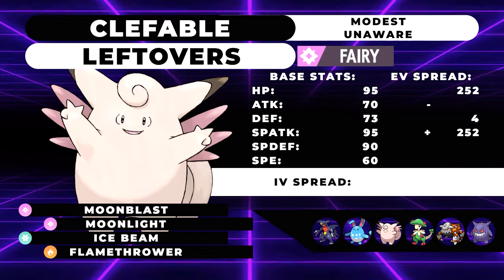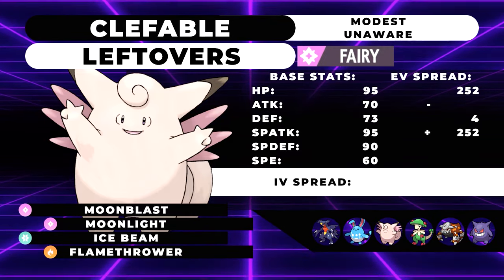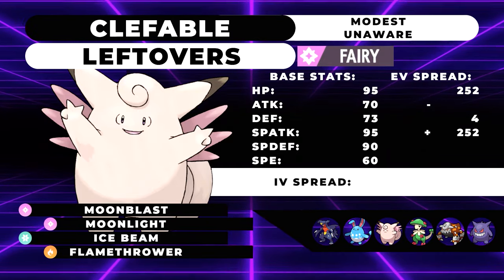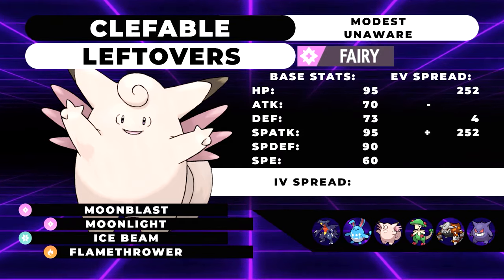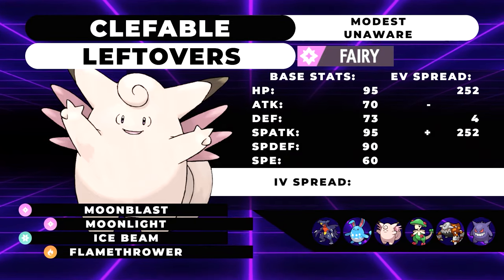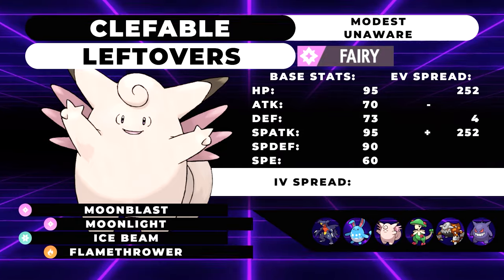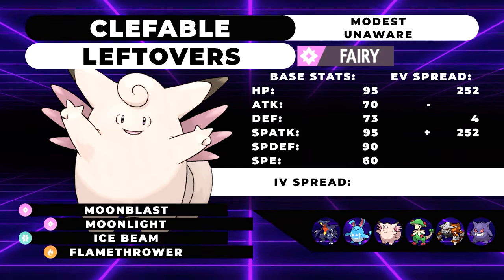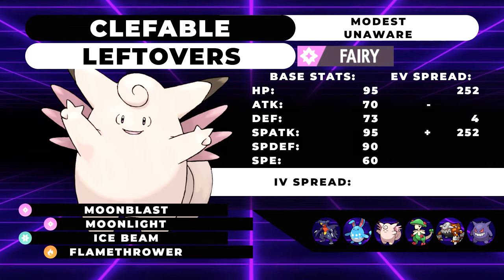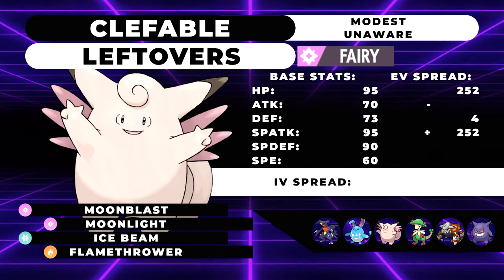Our next Pokemon is Clefable, and I consider this a defensive switch-in for the team. However, we're not committing too much to the defensive nature of this Pokemon, as we want it to be able to dish out damage as well. We're running a set with max HP, max Special Attack, and 4 Defense, with the ability Unaware and Leftovers. Unaware makes it so if the opposing Pokemon decides to set up on you — say you face an opposing Azumarill and they max out their attack stat — Clefable will just act like it hasn't noticed the attack stat been raised at all, allowing it to take the hit pretty reliably. Our moveset is Moonblast, Moonlight, Ice Beam, and Flamethrower, making it basically a coverage monster for the whole team.